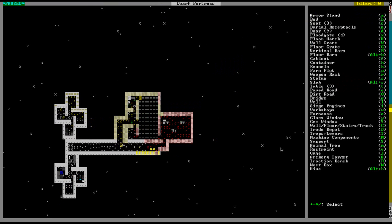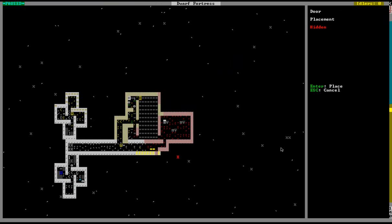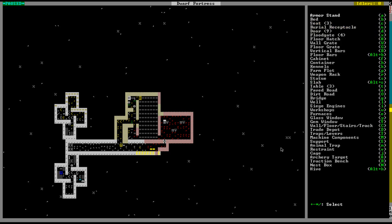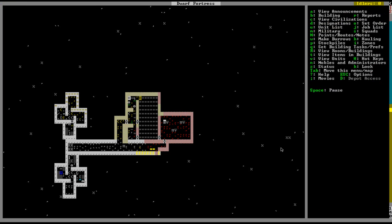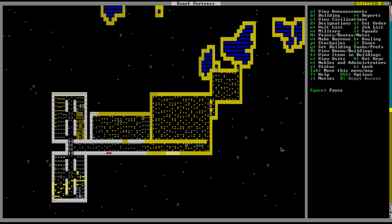Looks like our dining room is done. Let's go ahead and build some doors to wall that off. We also want to wall off the kitchen — which is here — and the butcher shop, otherwise deadly, or really annoying, miasma. It could be deadly, I think. So when all of these are linked up, I'll come back and that'll be the next part.